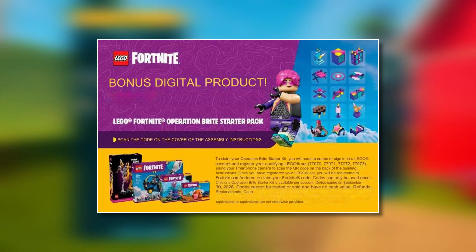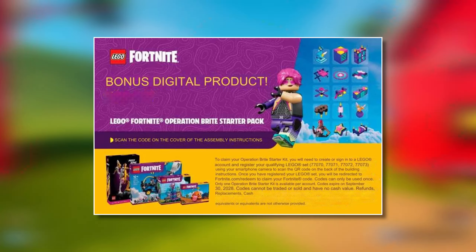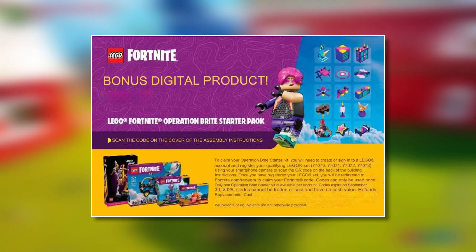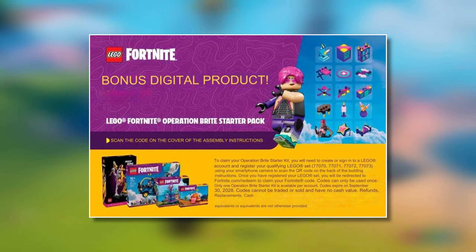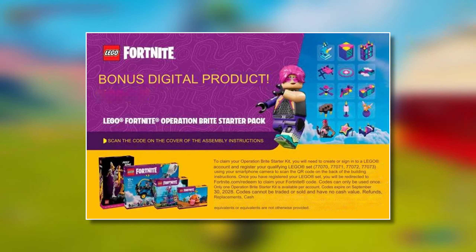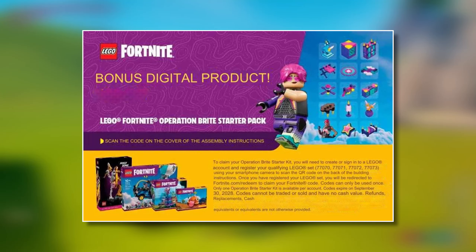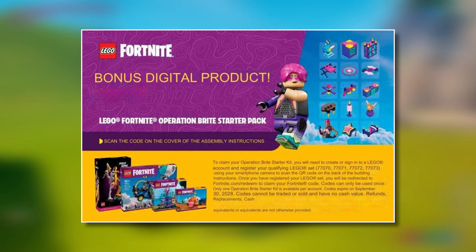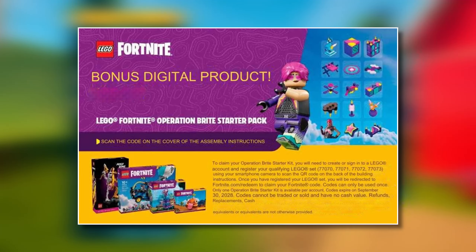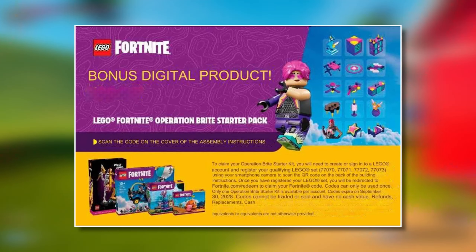The final bit of news is that when you purchase the real-life LEGO Fortnite set, you'll receive a bonus digital product QR code. On this first batch of LEGO Fortnite sets, the QR code you scan gives you the Operation Bright starter pack, which has already been released in-game. This is just the start, so I wouldn't overthink it or be too upset — it is just a free product on top of what you're purchasing. At worst, you can give it to a friend if you already have it, and hopefully future LEGO sets will come with new QR codes as well.